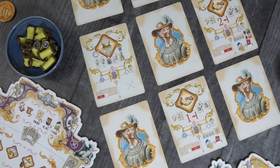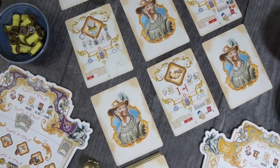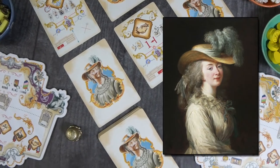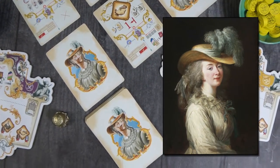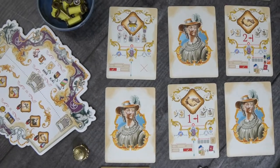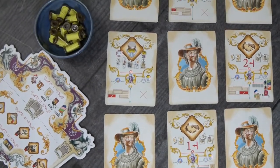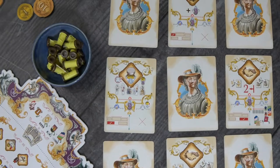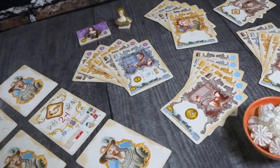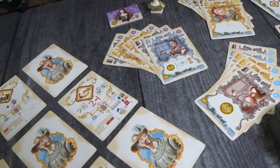Another fascinating historical figure portrayed in the game is in its Madame du Barry solo mode. The titular Madame du Barry was a mistress to King Louis XV, but was unique in that she was not of noble birth. She was the daughter of a seamstress, was educated in a convent, but left when she came of age. From there, her path took her through many jobs, including hairdresser, seamstress, and companion and caretaker.